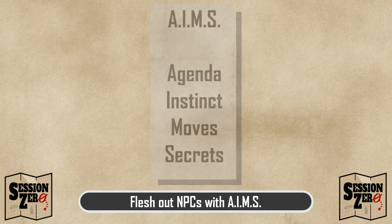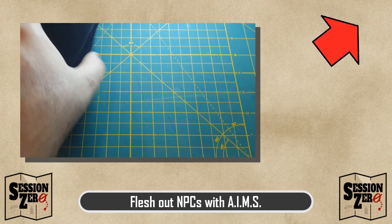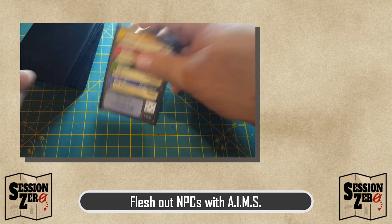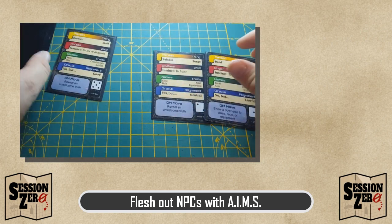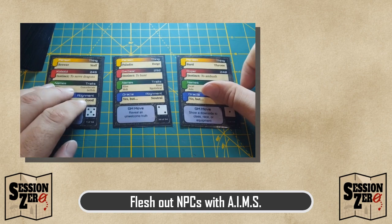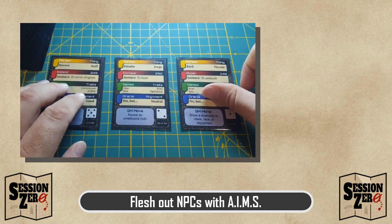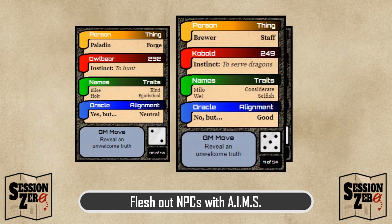I've demonstrated how I use my Dungeon World Oracle deck in a few videos for worldbuilding and solo play, and I've linked that playlist in the upper right corner of your screen and in the description below. Today, I'm just going to draw three cards for an NPC, because this gives me a lot of information from which to choose. The first thing I want to do with these three cards is pull a name from one, a trait from another, and a person from a third, and I'm going to arrange them in that order for two reasons.